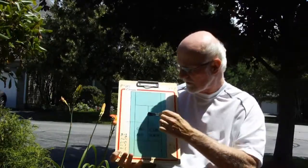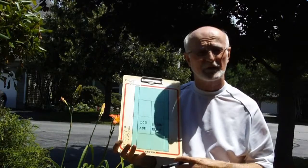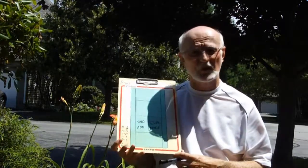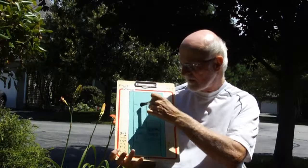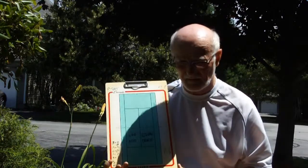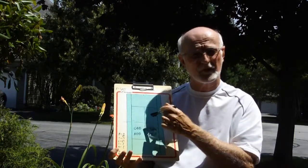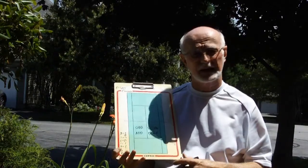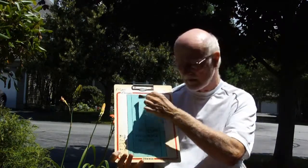A bad let is when the serve goes into the net, continues over, and lands in the alley or outside the service block — that is considered a fault. Two faults are called a double fault and the server loses one point. Another thing a server can do is hit a serve into the box that goes by the receiver without him making contact with it; the server wins that point, and it's called an ace.